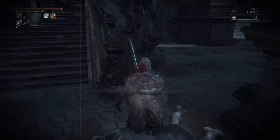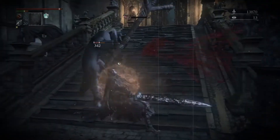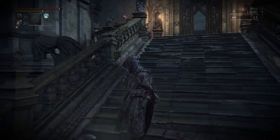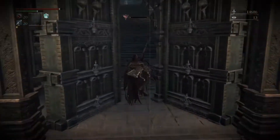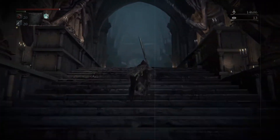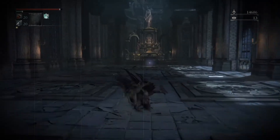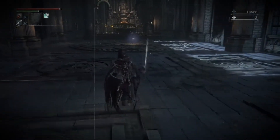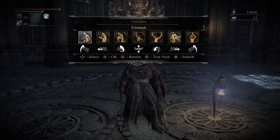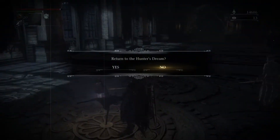You also need to watch out for these cross enemies — they will inflict a status ailment on you if they hit you too much, so just go hard on them. I don't know what weapon you're using, but as you can see this longsword works great for this. And here we are at the end. Now I'm going to go back to the Hunter's Dream and spend my blood echoes to level up. You can use them for whatever you want — upgrading a weapon, for example. You're going to need blood echoes for a lot of things in this game, so stock up while you can.